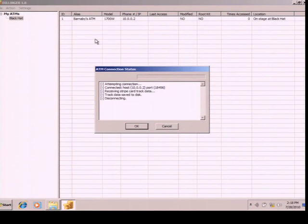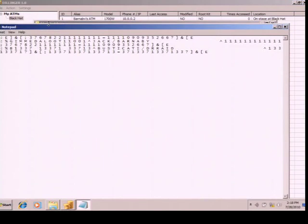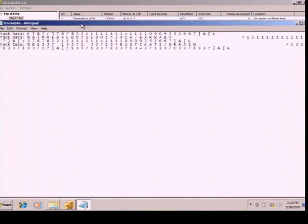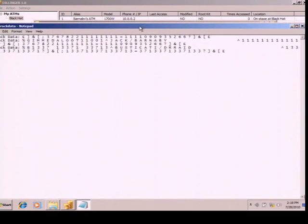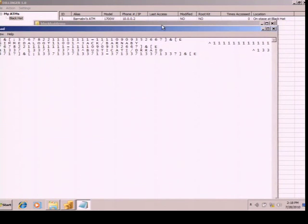It connects, retrieves the Stripe card data, saves it to disk. So you can actually see from the first one was the 'Gimme the Loot', where I had my demo cards. And then the next track data — this doesn't look like a credit card, Brandon. It reads 'Dr. Raid of the Buster Cardi' with the card number Leet, Leet, Leet... But of course it will capture any credit card that's entered into the machine.